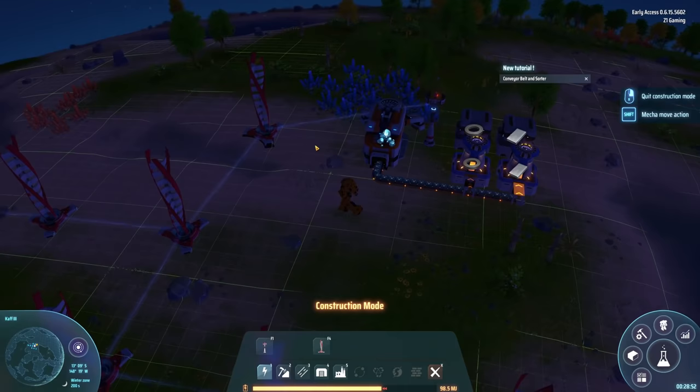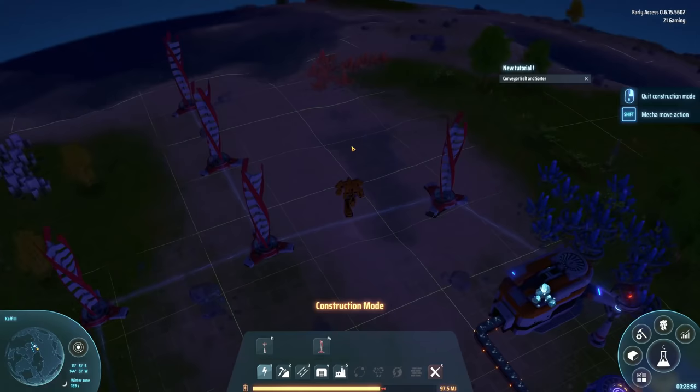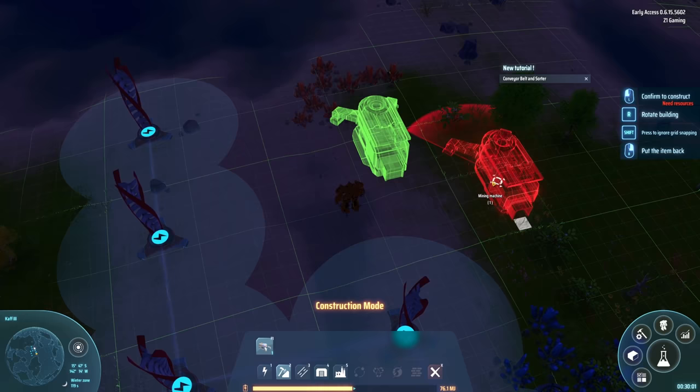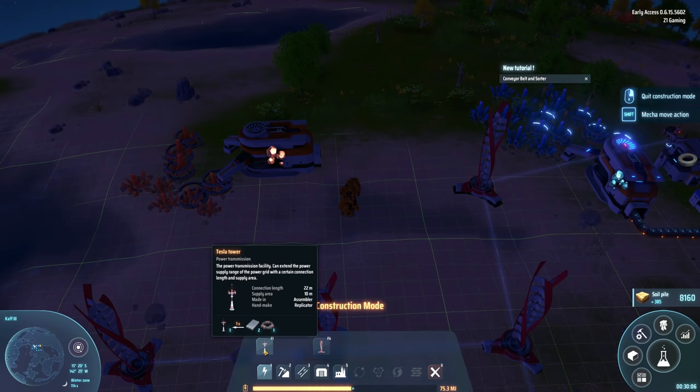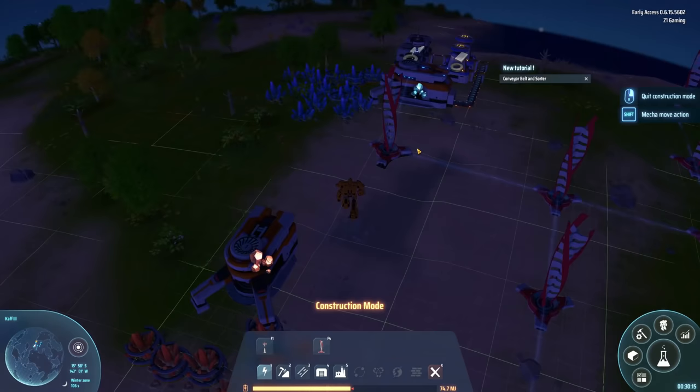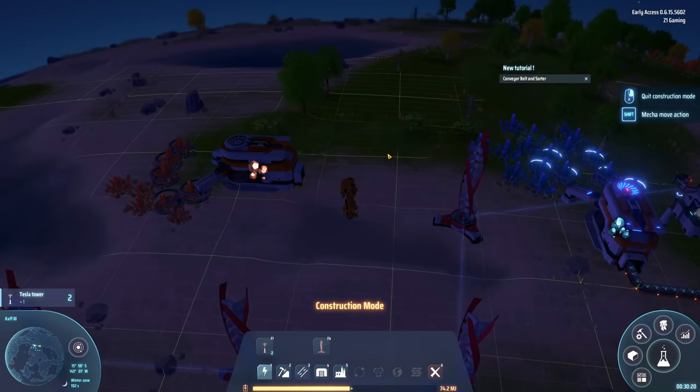Let's get a miner going for copper and start processing some copper. We have another mining machine - let's rotate it and grab that. It needs power so let me make a Tesla tower. Let's make two of those so we have a couple available, and then we're gonna start processing. We can get some more smelters going. Oh, we're not doing our research - what are we doing? We need to be doing research!